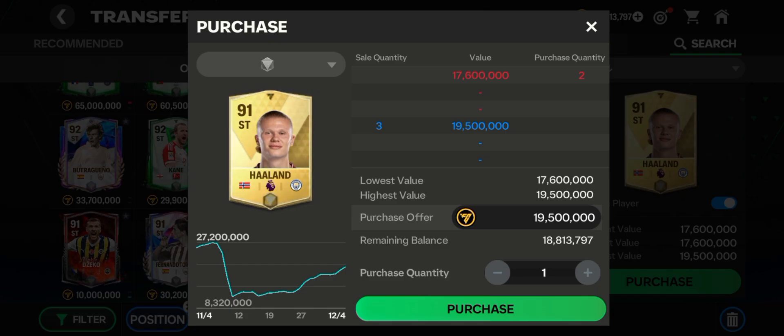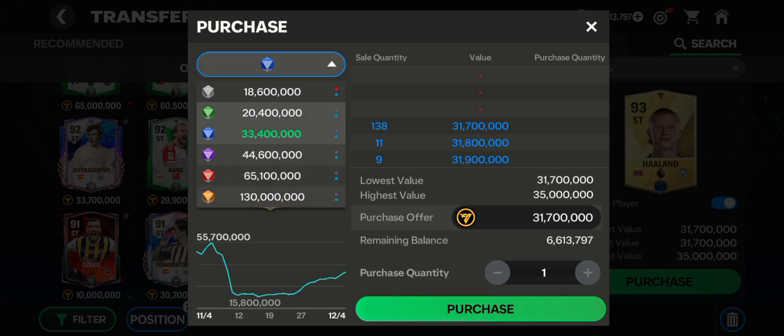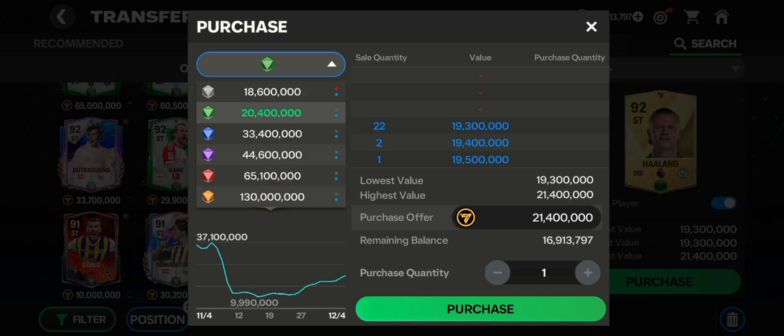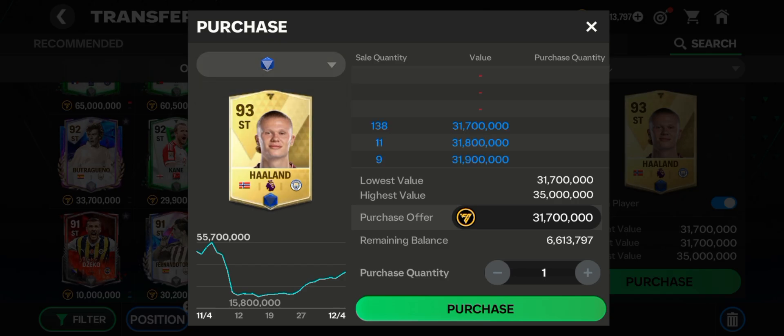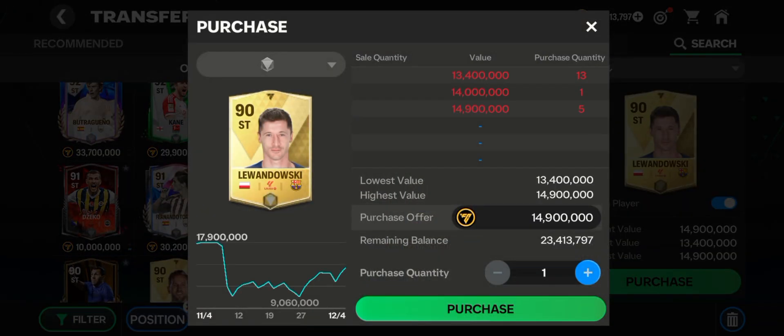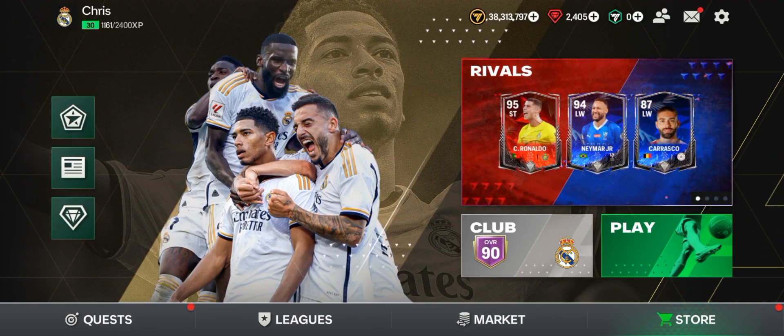Let's check the profit. His normal card is 19.5 million. After ranking him up with one Mashrano card, he becomes 21.4 million — so you need some coins in your account to purchase the player first. Going from 19.5 to 21.4 million is a great profit. If you have two Mashrano cards, you can rank him up to the next OVR and the price becomes 31.7 million, which is a really great amount of profit. Just find players where ranking them up by plus one OVR causes their price to jump significantly.